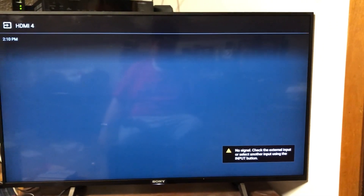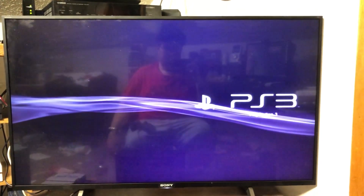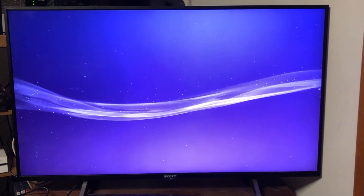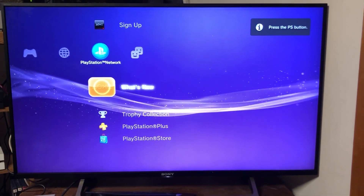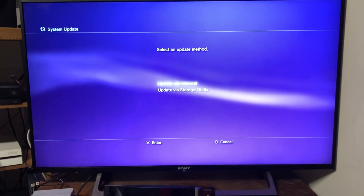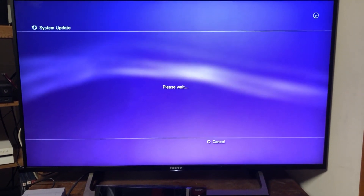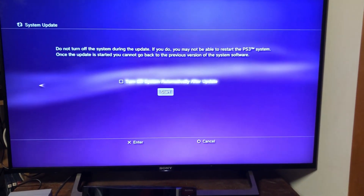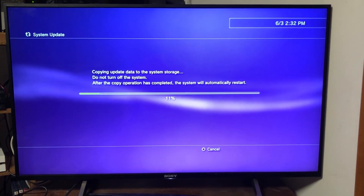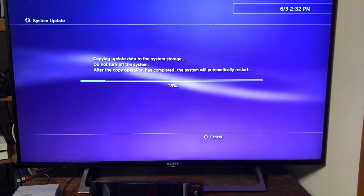Now it's time to actually install the custom firmware that we downloaded. Take your USB thumb stick and plug it into the PS3. Go ahead and turn it on. Then you're going to go to System Update, Update via USB Storage, and that'll pop up. Hit OK and just follow the steps — it's really easy. If you didn't do it right, it'll crash about 60% on this screen.